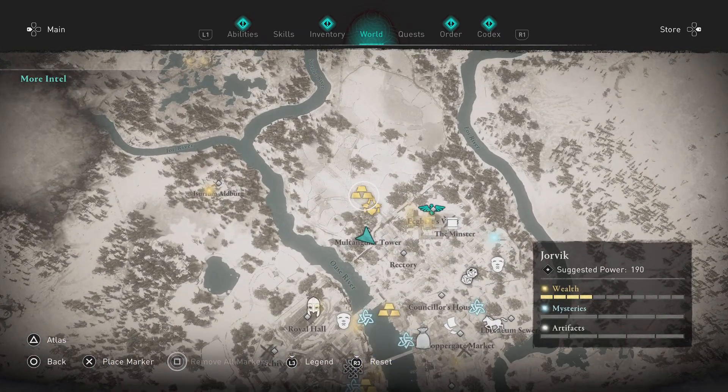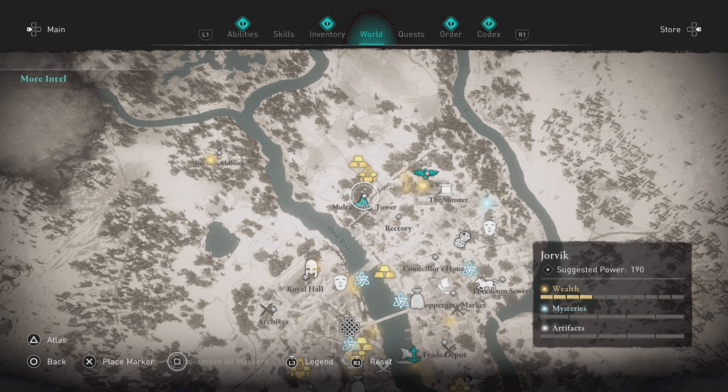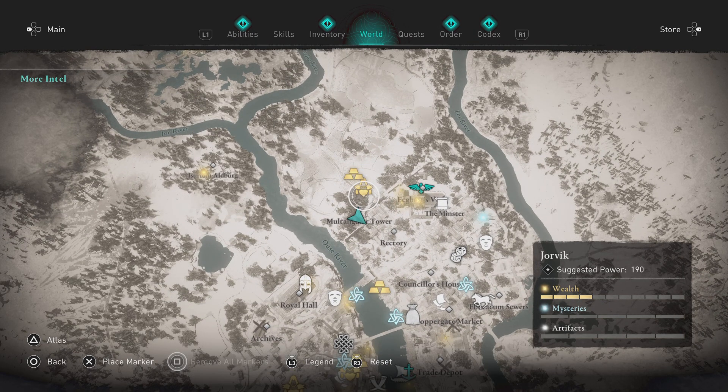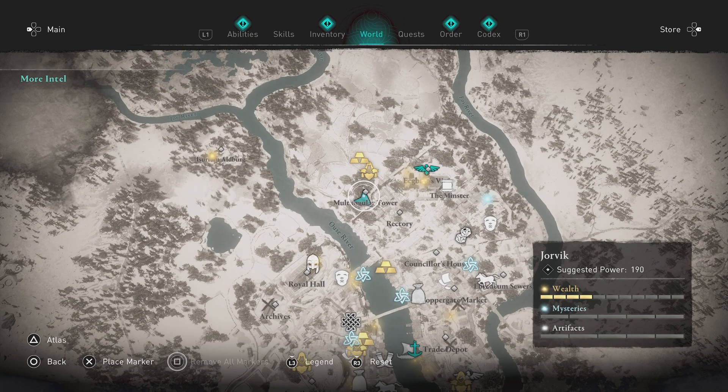When you go over to find both of these items, you will notice that they are underneath the map, so it'll leave you wondering exactly where do you go to find both of these items. Well, the cellar you need to get to is in this tower directly south — let's use the chestplate as a gauge — directly south of that chestplate in the Mutangular Tower.